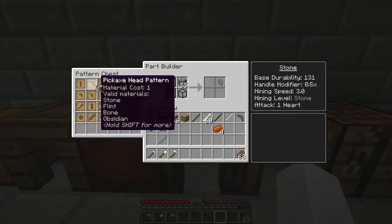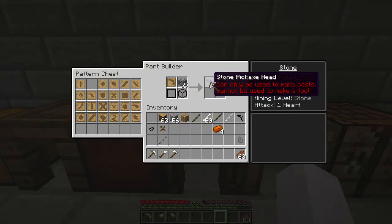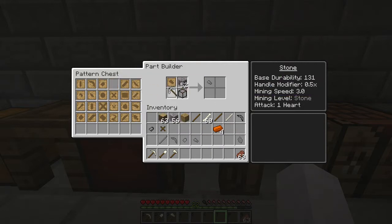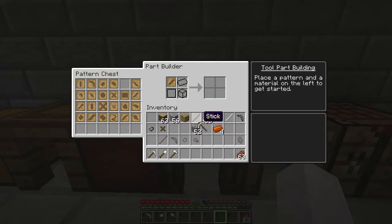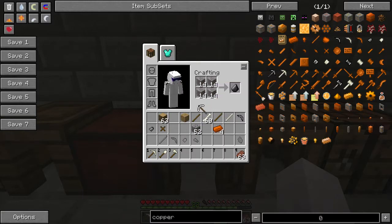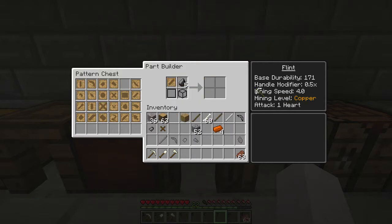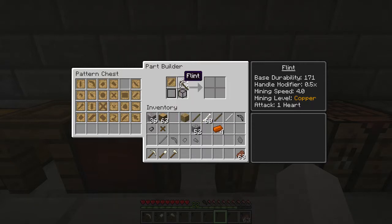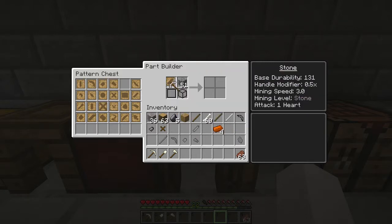You might have to do this for everything. And then you'll need stone casts: stone pickaxe head, shovel, axe, and sword blade. Sword blades you cannot make from flint — it says stone, obsidian, netherrack, or thaumium. You can make the stone cast for it, but in order to make an actual sword, it has to be made from all metal, as far as I know.